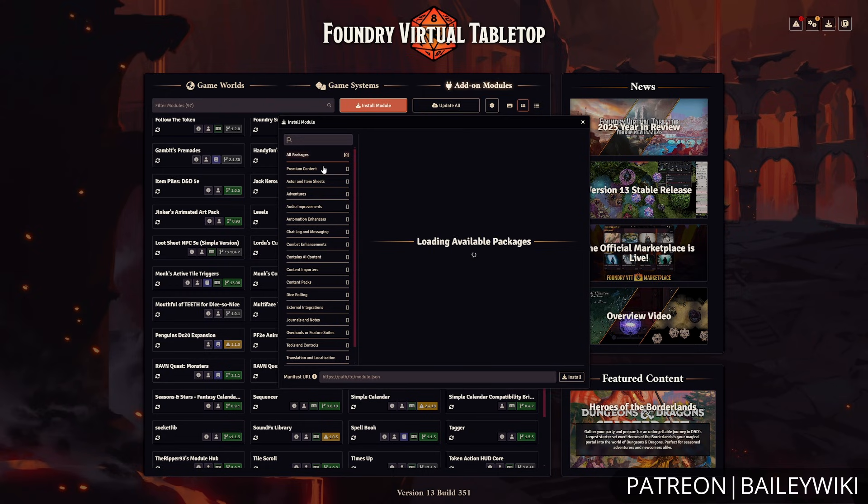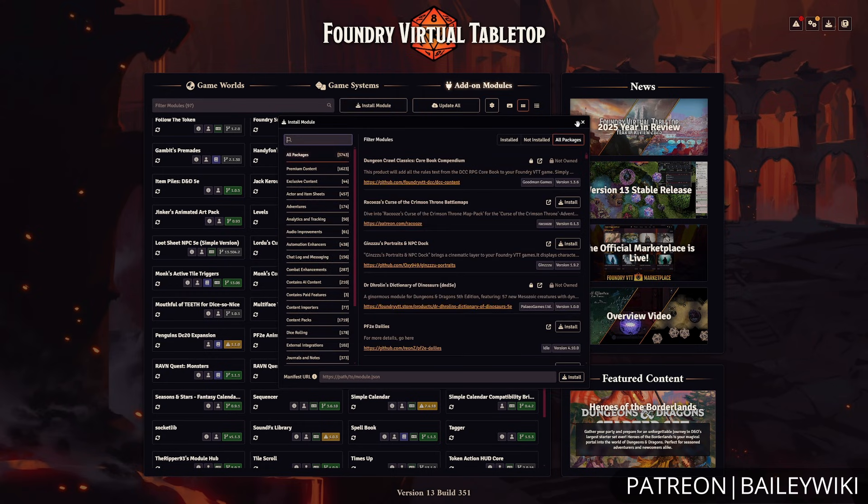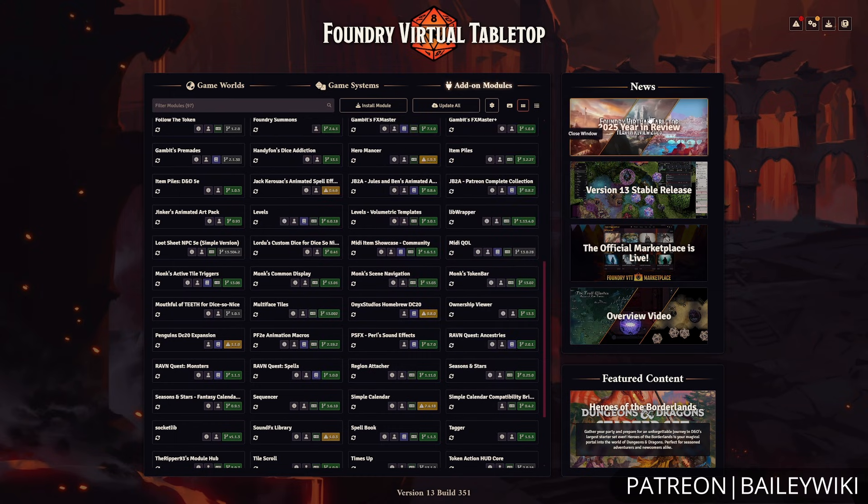After systems, there is the add-on module section that we mentioned earlier. There are thousands of different ways to add additional content or technical capabilities to Foundry, so you can really tailor and customize your experience.